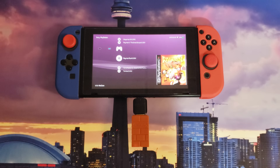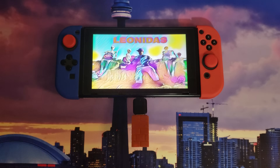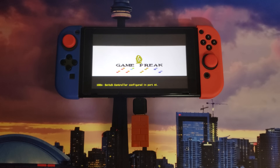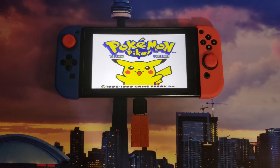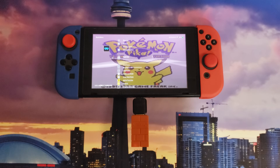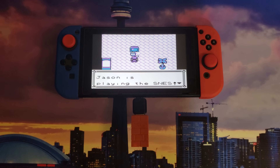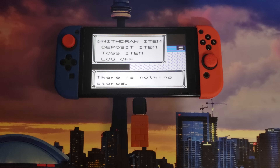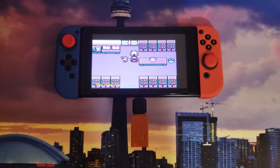Now let's jump into Pokemon Yellow — why not, it's a classic. Everybody's excited about Let's Go Pikachu — well, here you go, this is where it all started. We jump in and save states are working. Yes, we are playing Pokemon Yellow. Jump into another save state to try and grab Pikachu.